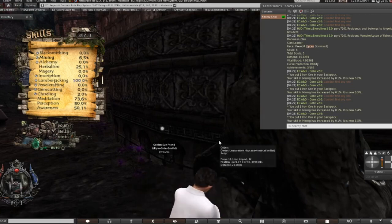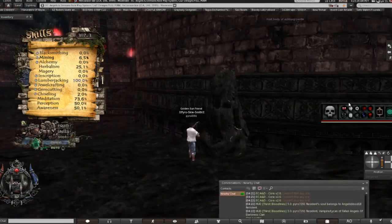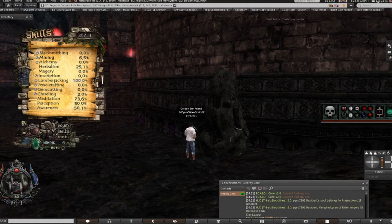First thing you need to do is get the HUD, which is right here. You need to get it down at Bloodlines East, which is the vampire side. So let's go ahead and head on down there.